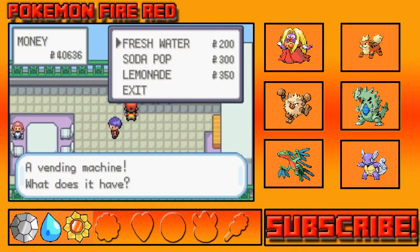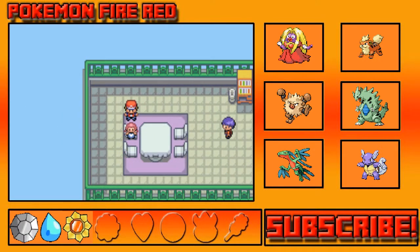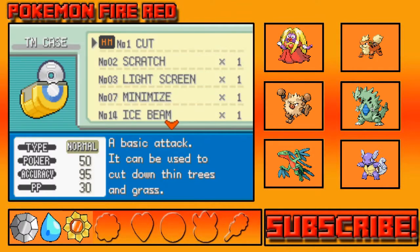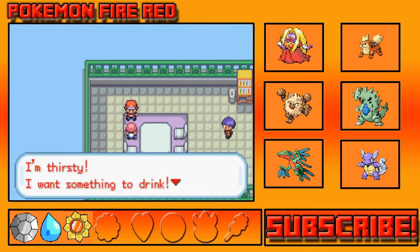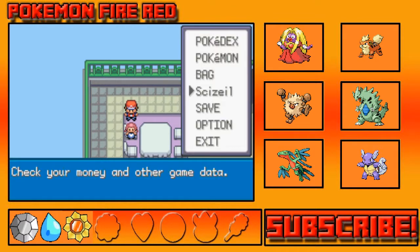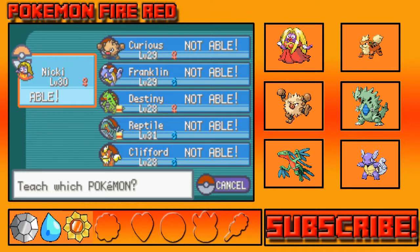Let's get one of these, one of these, and one of these. I'm trying to get some TMs from her — it's TM 16, Divine Whip. Let's see — TM 20 and TM 33. So 20 and 33.